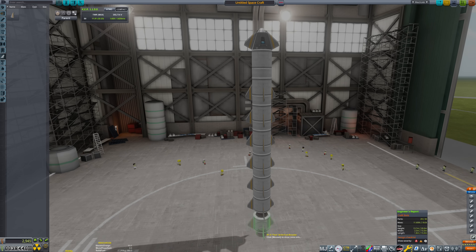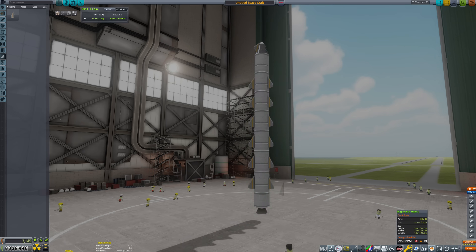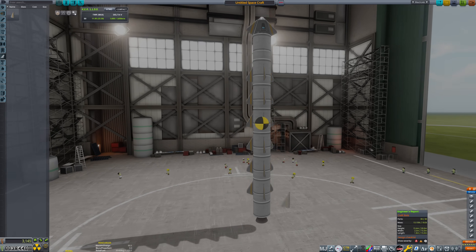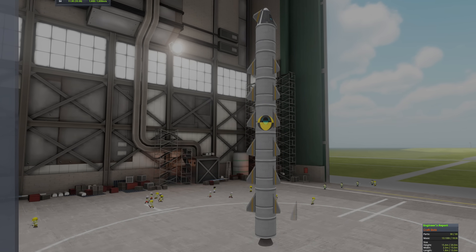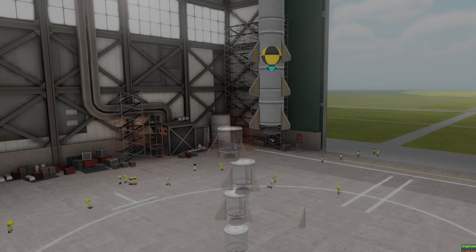Because it's early in career, the game does not allow more than 30 parts per craft, so we cannot put fins on these stages. This means the first stage will be unstable; however, the low airspeed of takeoff will not be enough to flip the rocket over. The final stage also lacks fins, but for a different purpose.